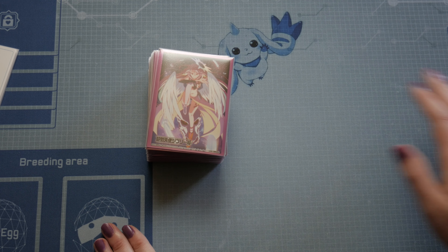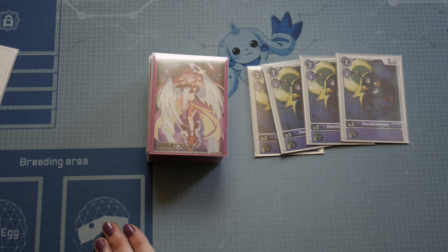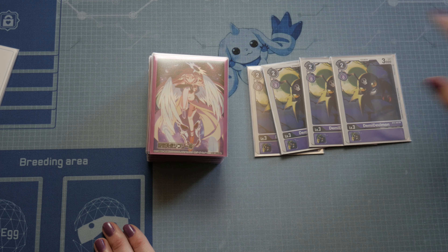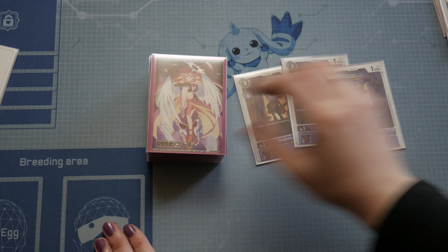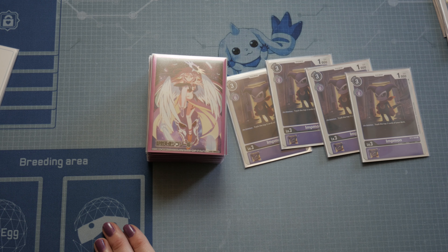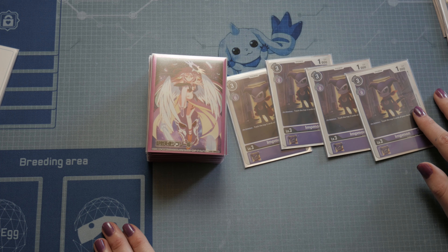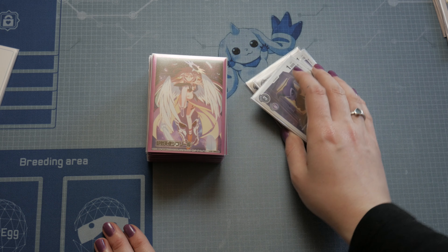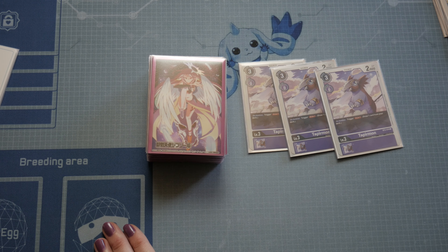Moving to the main profile, we are playing four copies of DemiDevimon. It is a very good rookie — it only costs two to play, which helps you a lot. Then we play four copies of Impmon. Impmon is a very important card in this deck, as you have to have that trash zone to play this deck. Then we have three copies of Tapiramon. Three copies is just enough; you will always see it in your game.